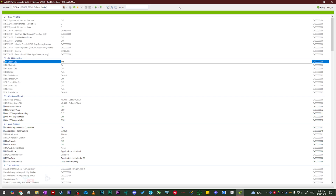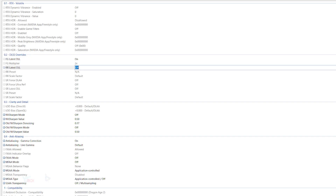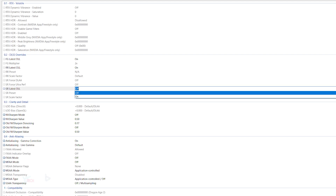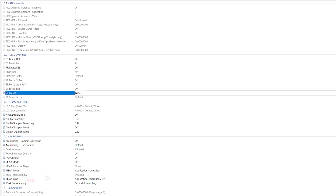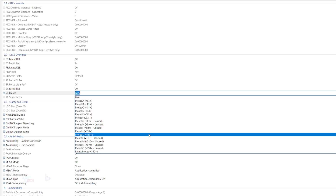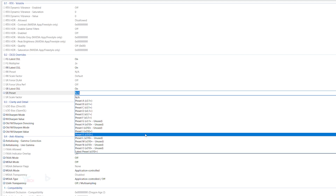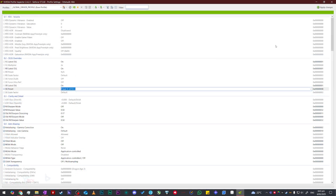To enable DLSS4 in Nvidia Profile Inspector, head to the submenu labeled 02 DLSS overrides. The first option is FG latest DLL (frame generation) — turn this to on. Next, click RR latest DLL (ray reconstruction) and turn it on. Then turn on SR latest DLL (super resolution). The next option is SR preset — change this to the J or K model, as these are the Transformer model presets. Preset J released with DLSS4 and Preset K came out a day or so after. We'll use Preset K. Click apply changes and you have successfully enabled DLSS4.